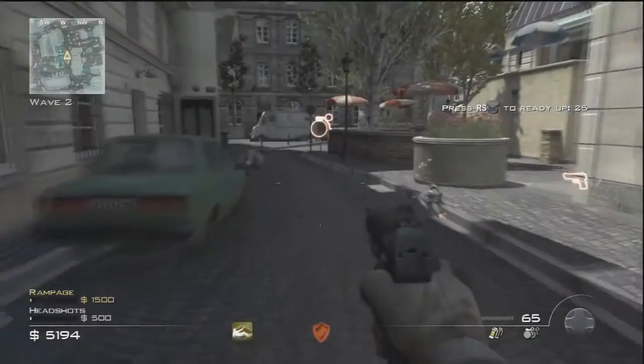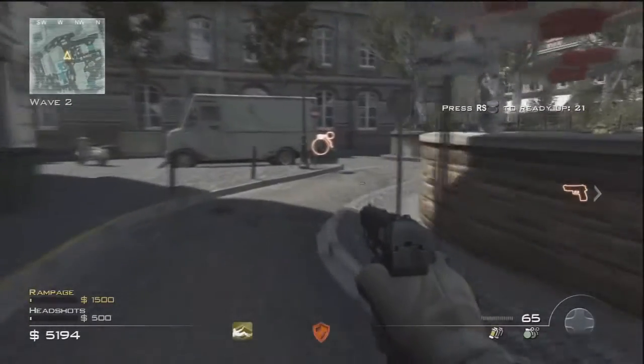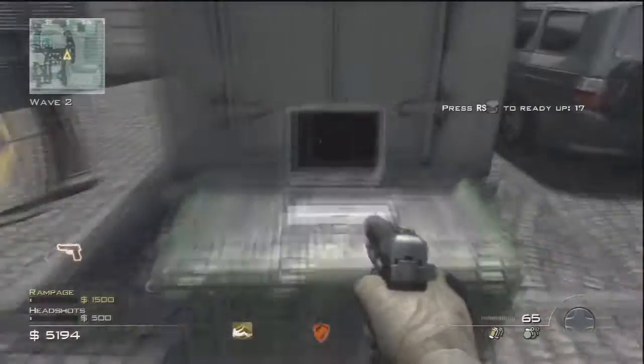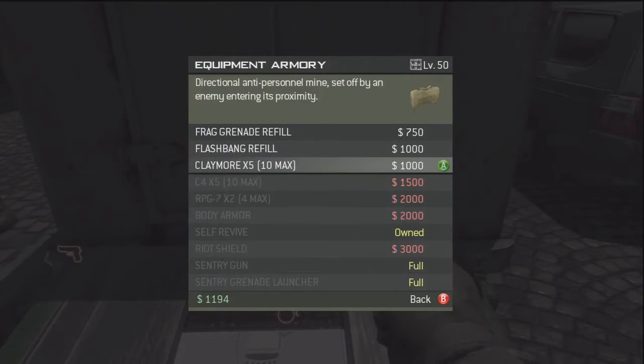What's up guys, Dix23100 here and today I'm showing you a brand new way how to get unlimited guns in survival mode. So in order to do this glitch, all you need to do is buy a sentry gun and a set of claymores.